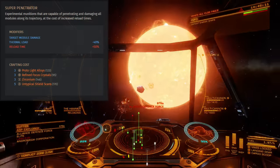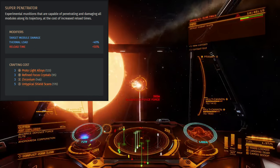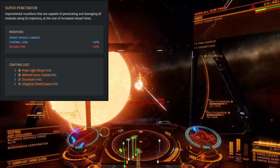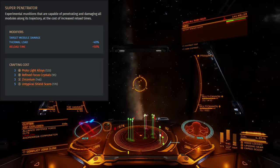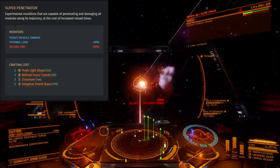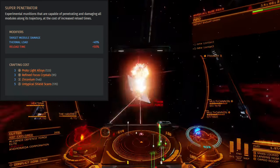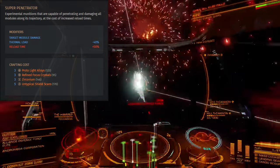Super Penetrator, by contrast, requires that a target's shields be down in order to work. On successful strikes to a target's hull, the Super Penetrator allows a railgun slug to pass through the target ship, damaging each module it touches during traversal. In practical terms, this means that any module you sub-target will take damage without regard to the target ship's orientation.